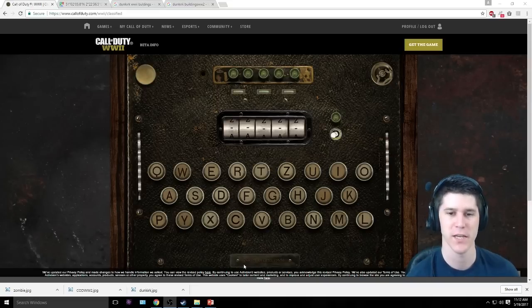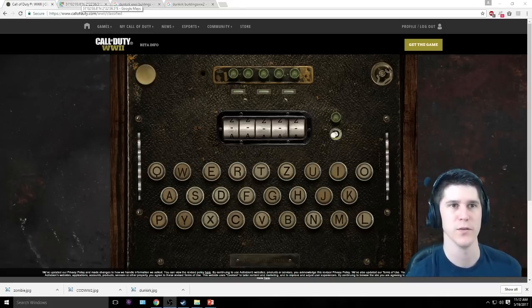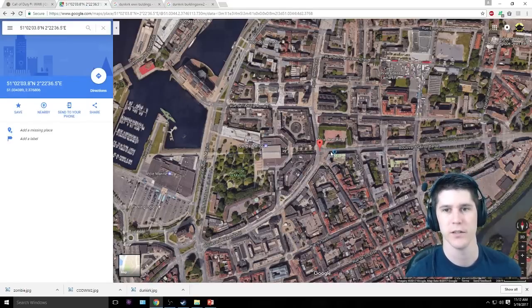So, first off, down here you can see these numbers, and it's actually a coordinate. If you type in those coordinates, it takes you to Dunkirk, which is a place in north of France. A lot of big battles in World War II happened there, so that's kind of cool.